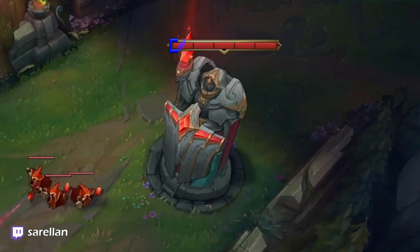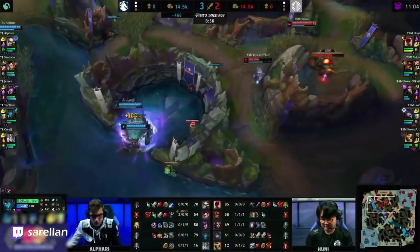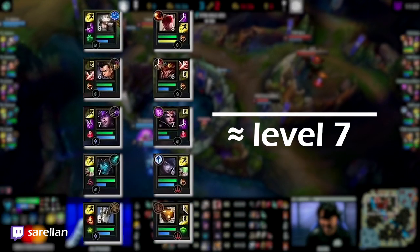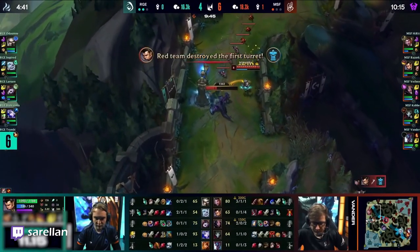Shelly does between 2 and 2.75k true damage based on the average level of the teams when she's captured. In general, you can expect teams to average around level 7 or 8 for first herald, meaning that her charge will do 2.1 to 2.2k damage. Use this amount of damage to finish off early towers.